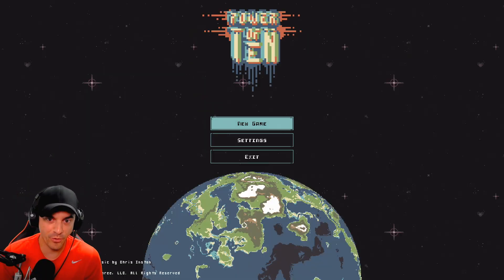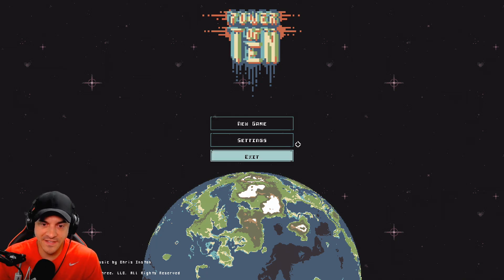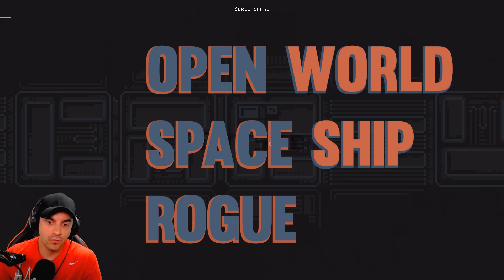Ladies and gentlemen, welcome to our first look at Power of 10, the new — called an FTL roguelike, but it's actually nothing like FTL. It's an open world spaceship roguelike. This code was provided by the devs — I should say that for transparency up front.